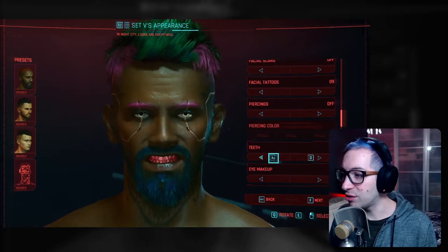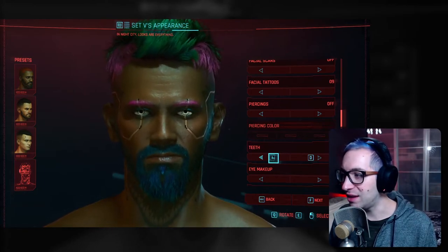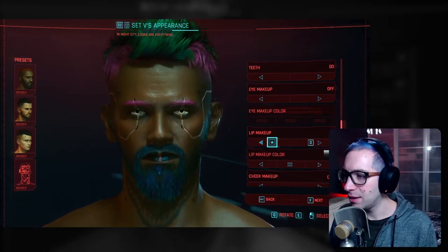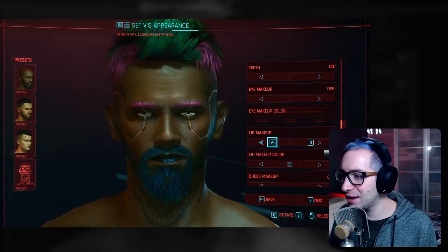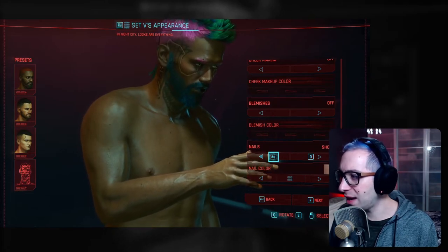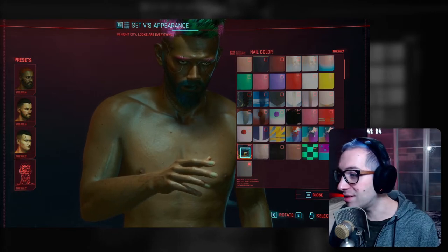Teeth — wow, you can even customize your teeth. Four options, and it's basically just color. Your teeth can be natural color, or you can color them — silver teeth, gold teeth, bronze and red. Lip makeup has six options — I thought it was only going to be the color of your lipstick, but there are actually certain patterns you can use. Nails — long or short, those are the only two options. And then you can select your nail color as well, ranging from regular colors to more intricate designs.